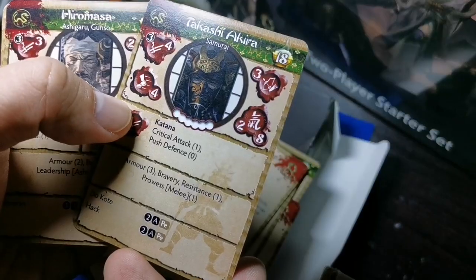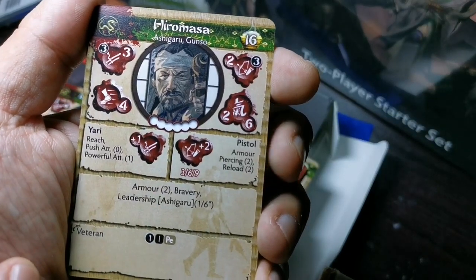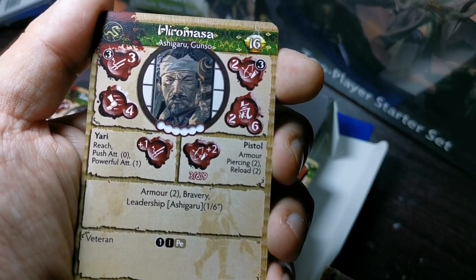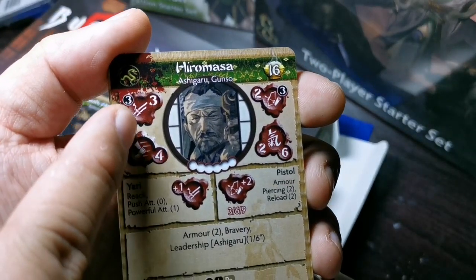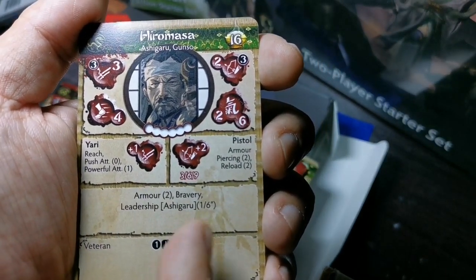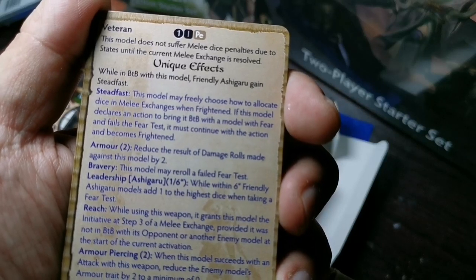We have the Ashiguro Gunso Hero Masa, who has a ranged pistol weapon — plus two damage, Armor Piercing 2, but with a slow reload. His close-range weapon has Reach, Push Attack, and Powerful Attack, making him good in melee too — Melee 3, though only Range 2. As a leader, he gives fellow Ashiguro within six plus one to Bravery. He also has the Veteran feat, which means he does not suffer melee dice penalties due to states until the current melee exchange is resolved.